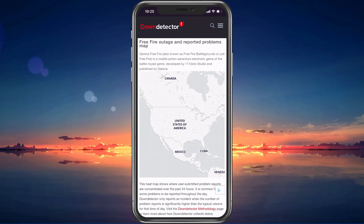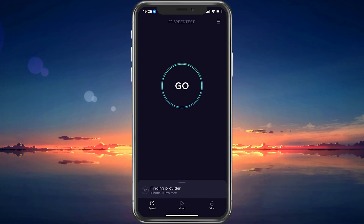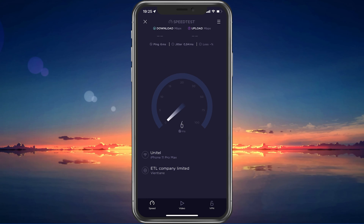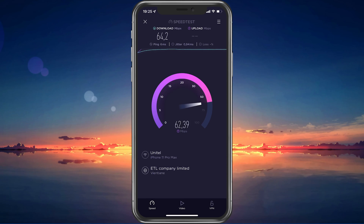In case the server seems operational in your region, make sure to use a speed testing site or application, such as SpeedTest. This will give you an average latency, upload, and download speed for your connection. In case your ping is higher than 100ms or you're having an unstable download speed, then you should consider using a different network connection to play Free Fire on your mobile device.